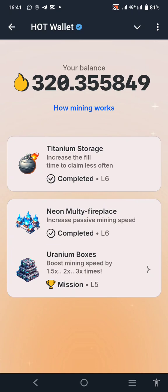The Titanium Storage used a total of 10 HOT. It upgrades slowly — they ask you to migrate your claim hour from three hours to four hours, to six hours, to 12 hours, to 24 hours. I'm currently on 24 hours. To move from 12 hours to 24 hours, you need 10 HOT.